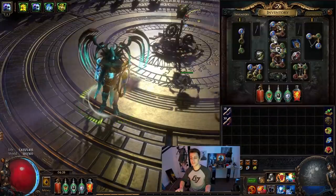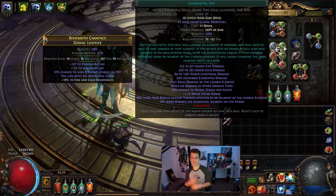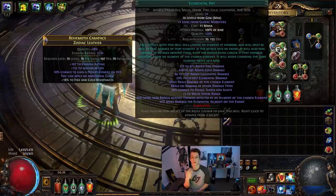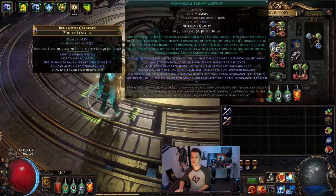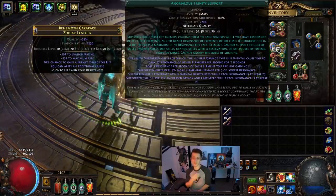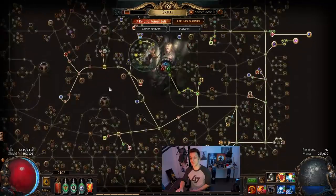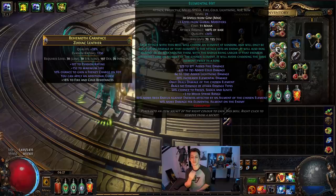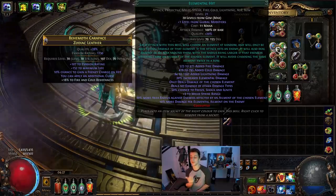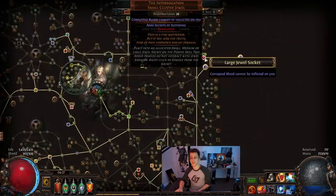It's based around Elemental Hit, and with Elemental Hit you've got three different elements — you can choose to eliminate a couple of them but otherwise you rotate between those. So you should notice that sometimes it's cold, sometimes lightning, sometimes fire. Trinity only needs two different elements up at all times, but we are utilizing all three regardless because we didn't really need to use a jewel to eliminate any of those elements. And you kind of want more elements on the enemies because it's 10% more damage per element — so the more elements we incorporate on the enemy, the more damage we're going to have.